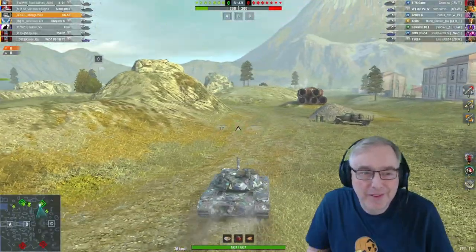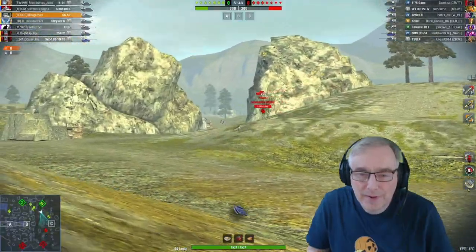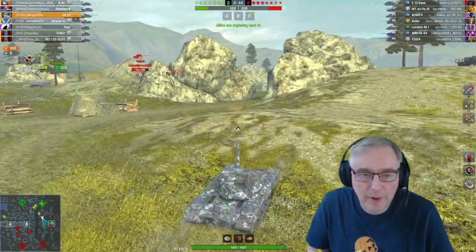Here we are playing on Yamato Harbour in the CS-53. We're going to go over and do an aggressive spot on this C-cap. T-26 is there. We're going to put a shot in as we go. He's got about a 200 Alpha gun on it — it is quite nice.